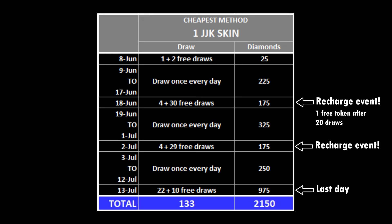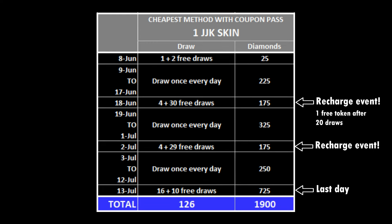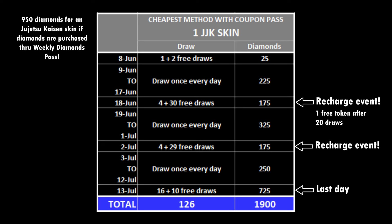If you buy the coupon pass, the total diamonds needed is reduced to 1,900 diamonds because the price of the skin is reduced by 60 crests. It is highly recommended to subscribe to the Weekly Diamonds Pass because the price of the diamond is half of its original price. With the Weekly Diamonds Pass, the price of a Jujutsu Kaisen skin is effectively reduced by half, to around 950 diamonds.